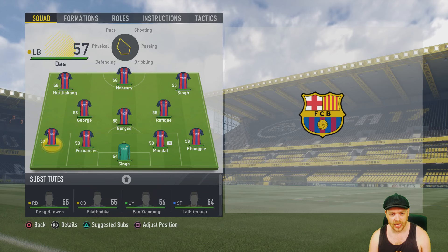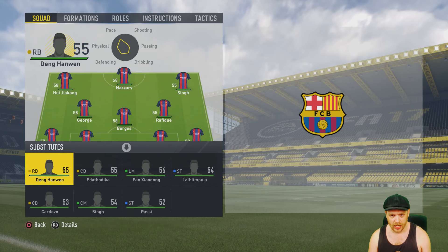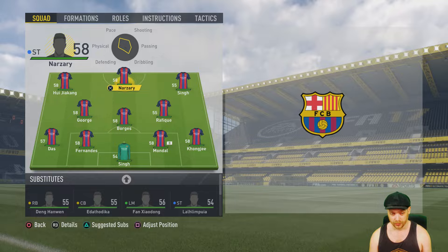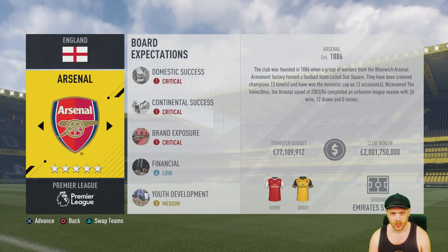Then you're ready to start the next phase. If we take a quick look at the Barcelona side now, it is all 58-and-below sort of players — pretty much all Indian league players. The bare minimum of players able to be on a roster. You're ready to start your career mode.